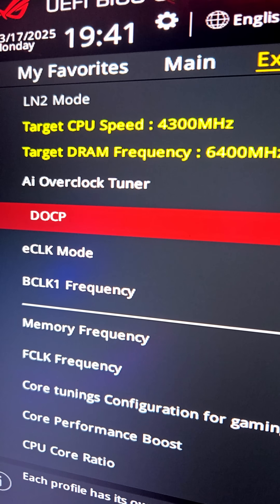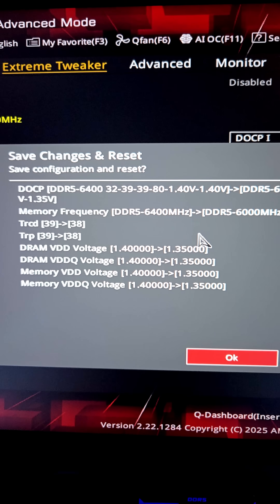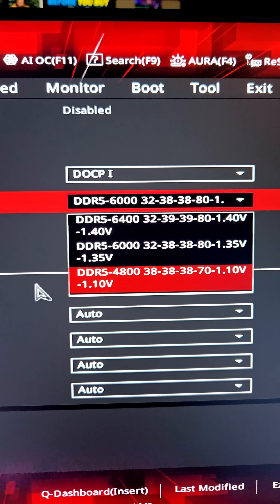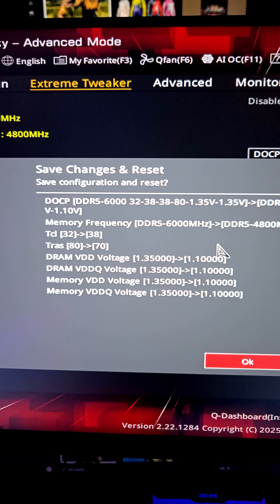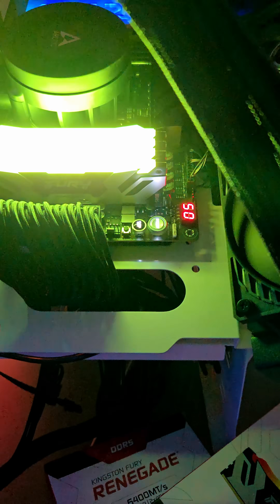So back to the BIOS DOCP. Let's go ahead and try 6,000. F10 to get to save changes and reset. That didn't work either. Let's try another setting — DOCP, let's go to 4,800. It'll always tell you what you're about to save, all the changes you've made. Each reboot took about 10 minutes or so to train the RAM, which is perfectly normal for that much RAM.